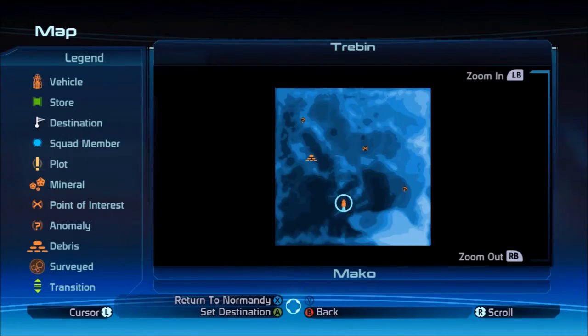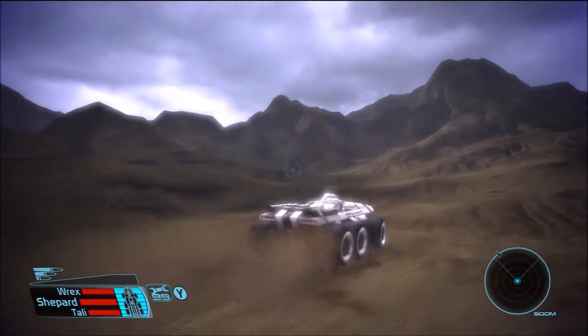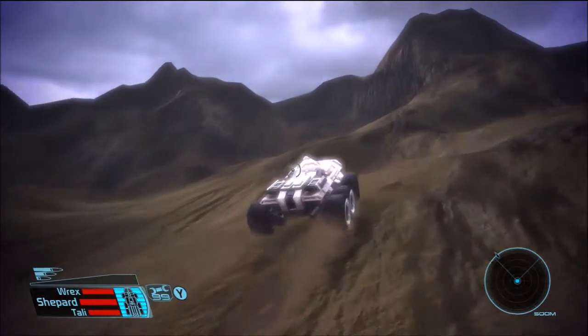Let's see what we got here. There's a research base, an anomaly, and another anomaly. So let's go ahead and make a turn right over here — we'll head over to that little anomaly and then we'll go for the research base and see what we can find.